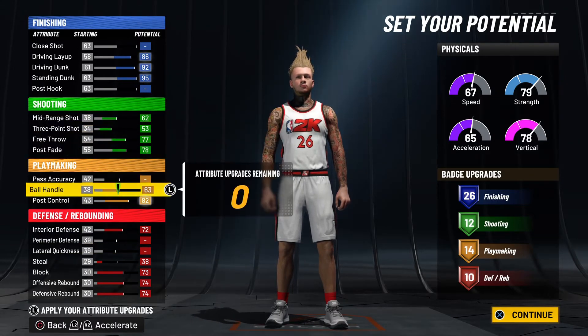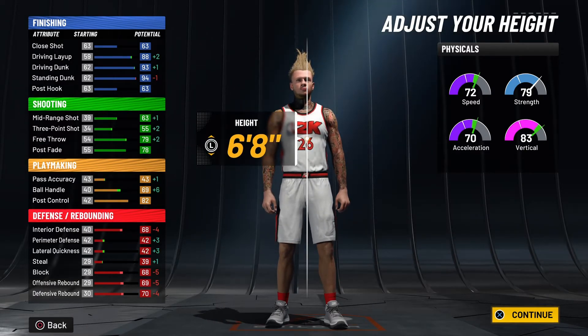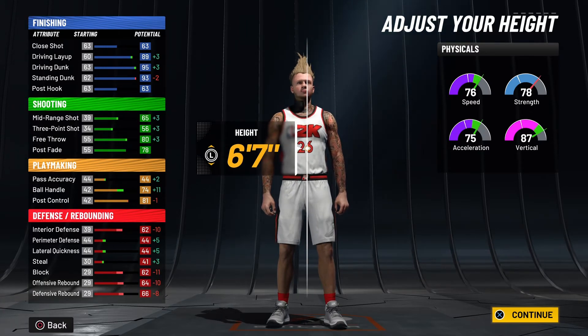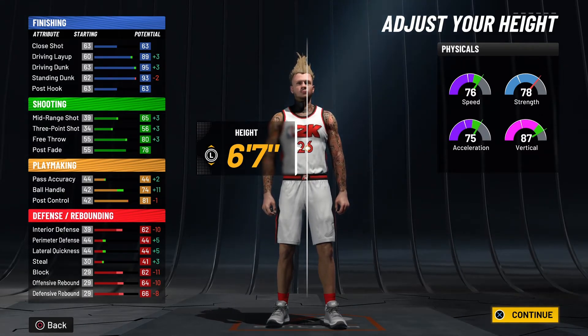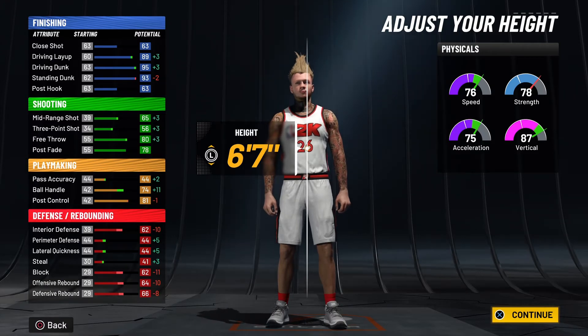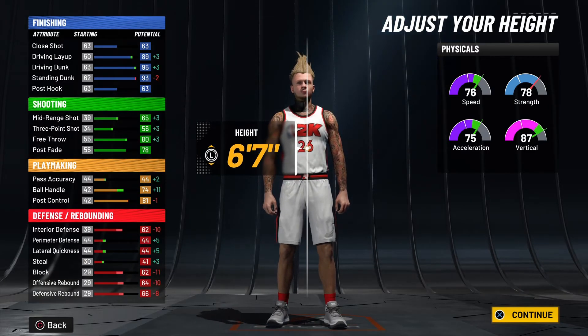There y'all have it — that's how you make my 6'9 popper build. For body style, it doesn't really matter. For this build I would go nothing under 6'9. I'm all up in the passing lanes just because my wingspan is maxed out. If you wanna be able to shoot better you can go in and go shorter, but my recommendation is that your driving dunk and standing dunk is still gonna go up if you go taller. You'll miss out on a little bit of shooting but it's not worth it.